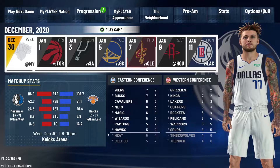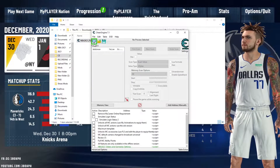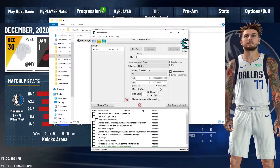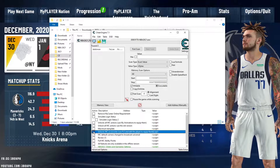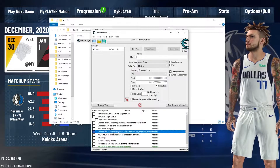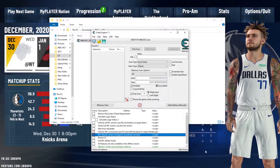Let's go to the Cheat Engine table. Open it, click this one, then choose NBA 2K21, click Yes, then put the check on 'Unlocks MC Accessories.' As a bonus, if you want to have a fixed broadcast camera on your MyCareer, you need to choose that option as well. Then go directly to the game.